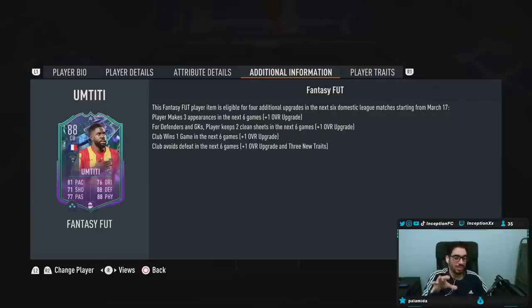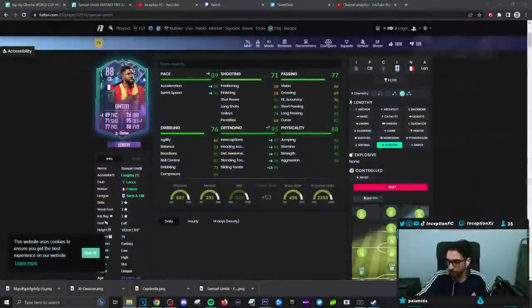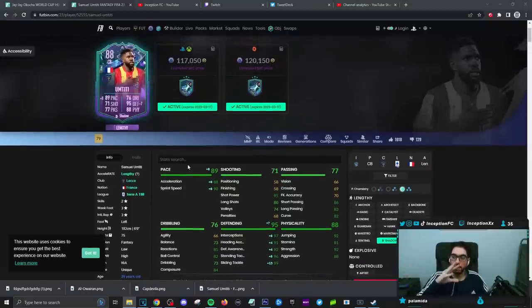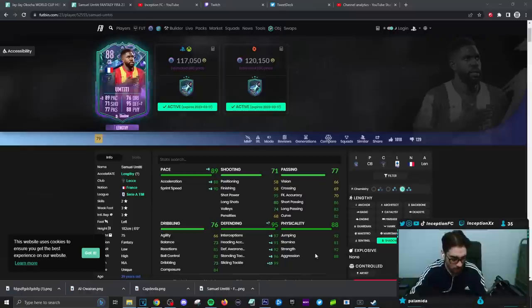I wouldn't say guaranteed because the way he's starting is kind of weird, but I would say he's going to get at least two upgrades. If we take a look at the card with two upgrades on a Shadow Chemistry style, maybe they do like a plus three or four for acceleration and sprint speed, and three or four in the dribbling department. If he gets the upgrade on top of that boosting the physical stats, you can't really go wrong with this card at 117k.